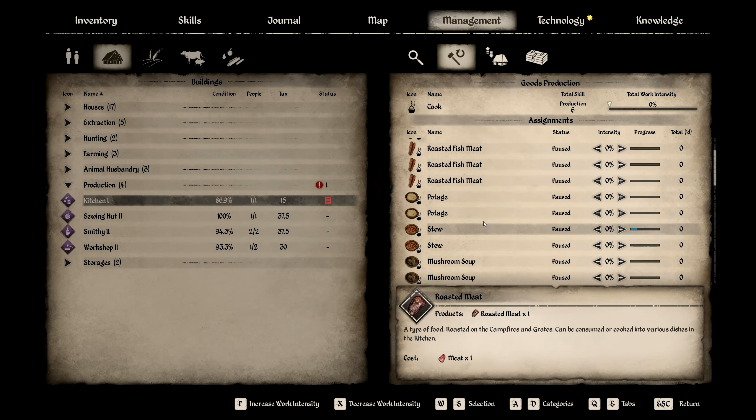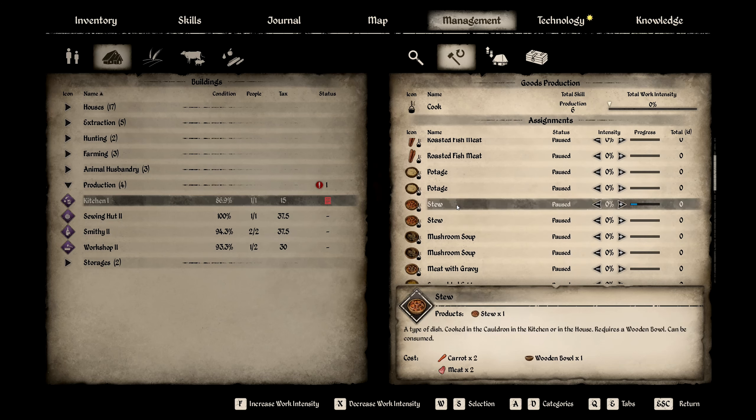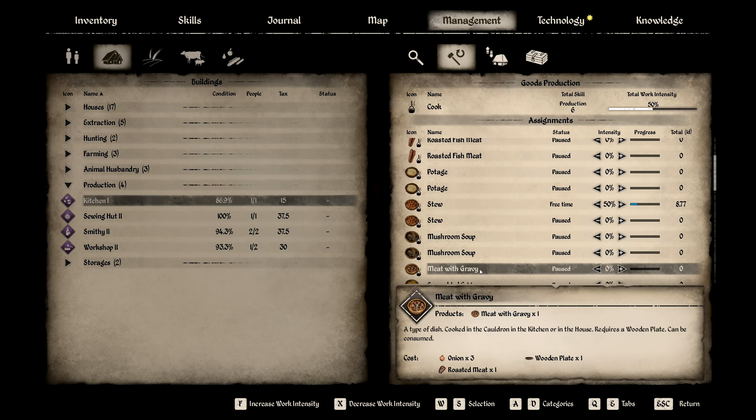We'll set up stew from carrots. I think we've got meat with gravy, meat with gravy with the onions. We'll need to make some roast - or I could just roast them. Yeah, let's do that.